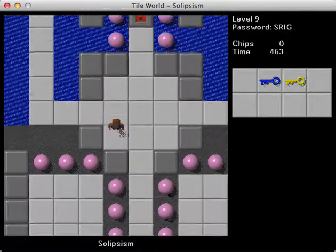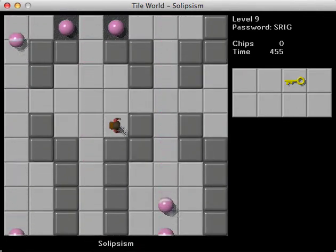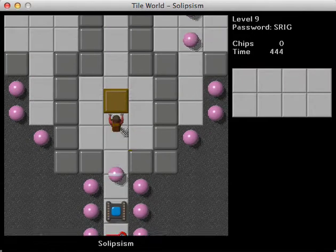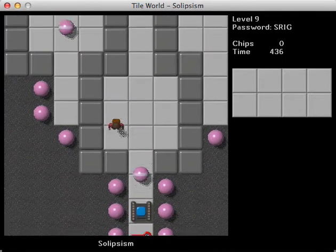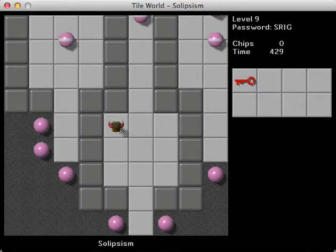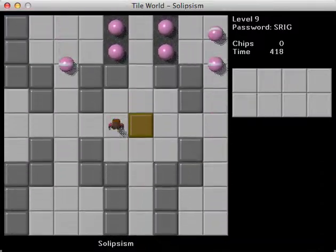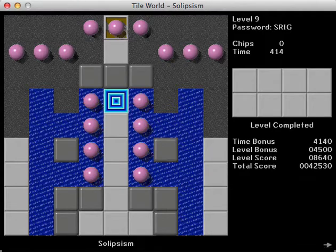Excellent, we made it. Now we need to get the red key down here. I'm going to wait for them to clump up and then go down, just to be safe. Okay, so I'm just going to put it up here and just go back. Let me grab this — why is that one in a trap? That's weird. Let me open this and then those will die. And now I can get this. Monsters make the splashy sound when they die in Lynx, which is cool. Excellent. Solipsism is complete. I like that level a lot. Good job, Josh.